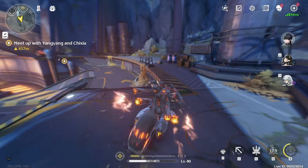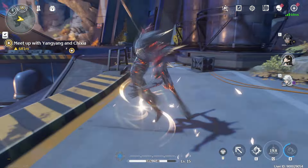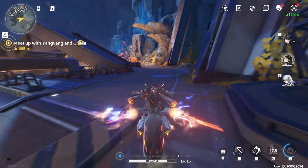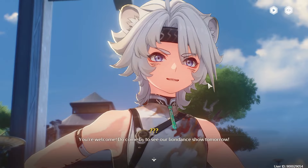Also, if you're unaware, you need to hold down the Q key to actually summon the mount form. If you just tap it once, it will do the attack instead. Hold it down to summon the Hellrider mount.